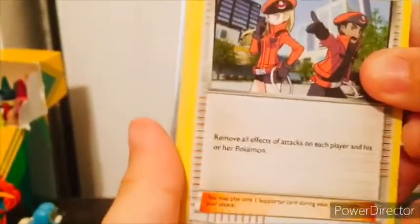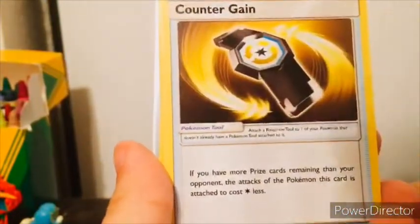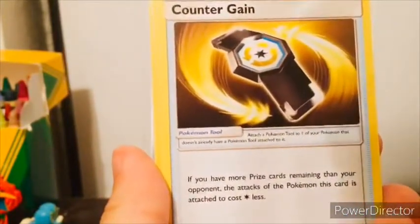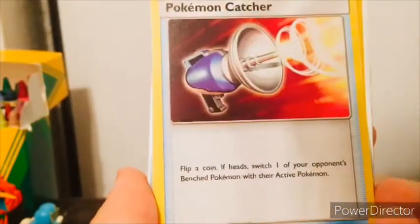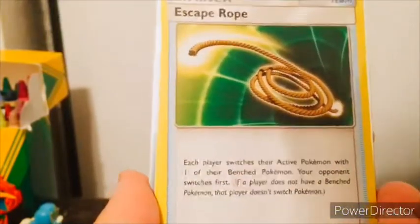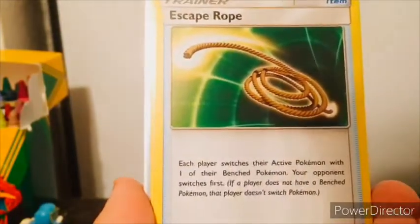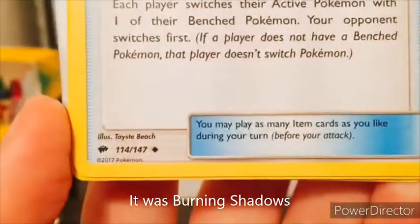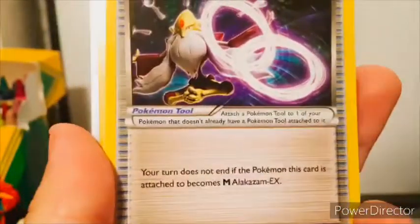Next, we have Pokemon Ranger from Steam Siege — at least I think it's Steam Siege, could be Ancient Origins. Counter Gain from Lost Thunder, I don't think I have that. Then we got Pokemon Capture from Sun and Moon Base Set. Escape Rope — I think that's either Crimson Invasion or Burning Shadows, I'm going to have to double check. If you guys want to look it up on your own, there's the symbol. I'll make sure to say in each case what it is.